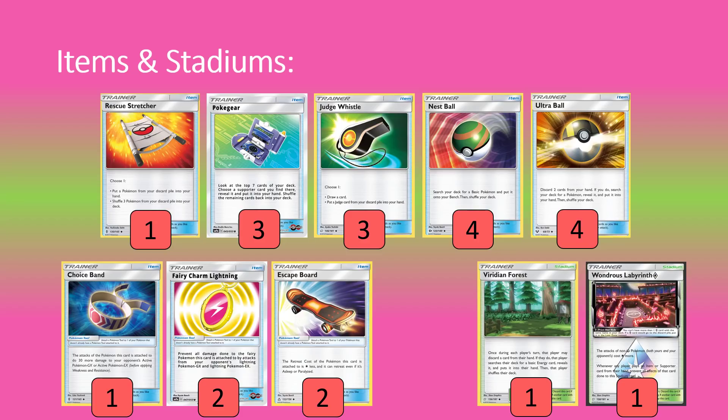Maxing out the ball search with Nest Ball and Ultra Ball, getting good odds of getting multiple Cottonees down quickly and into Whimsicott early. For tools: one Choice Band for damage buffing when needed, very good alongside Xerneas. Two Lightning Fairy Charms — I think it's the most relevant one right now. We want a strong matchup against Pikachu-Zekrom decks, and we also have to protect ourselves against Tapu Koko GX because our damage output is pitiful trying to play around Tapu Thunder. So the Fairy Charm gives good protection against that.